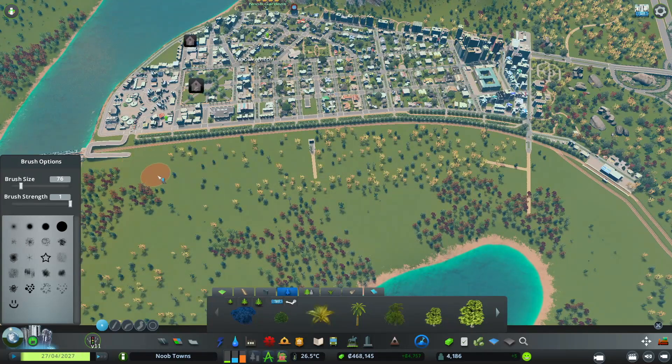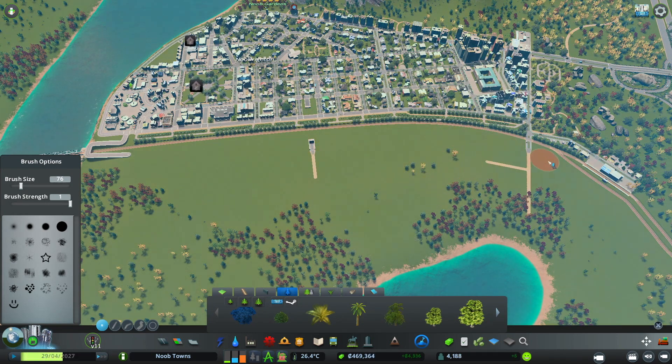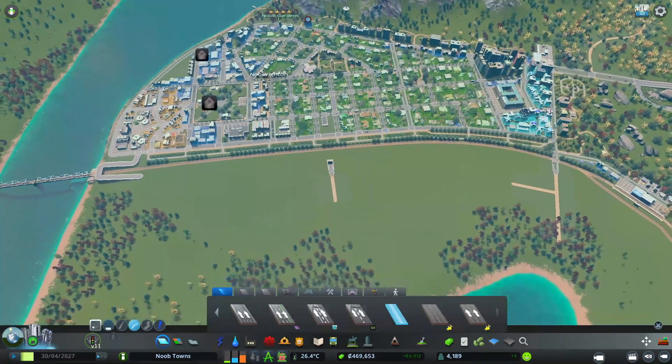This is why Extra Landscaping Tools is one of my must-have mods — if I was in vanilla I would have to delete all these trees. I like to start with a clean slate. You can just select your brush size and then left click to clear your trees.